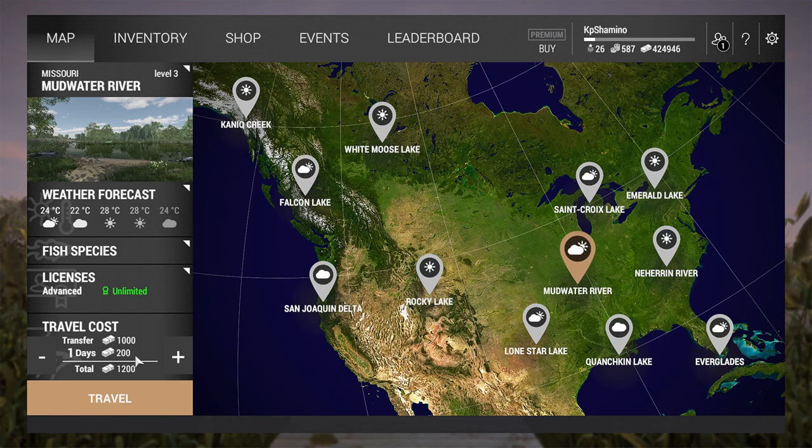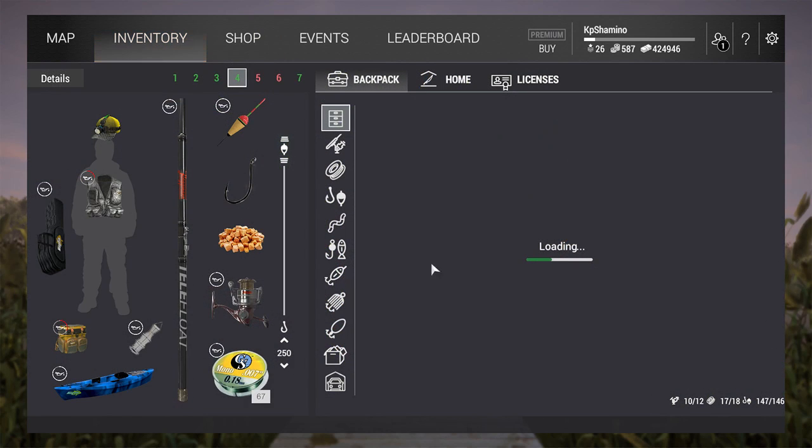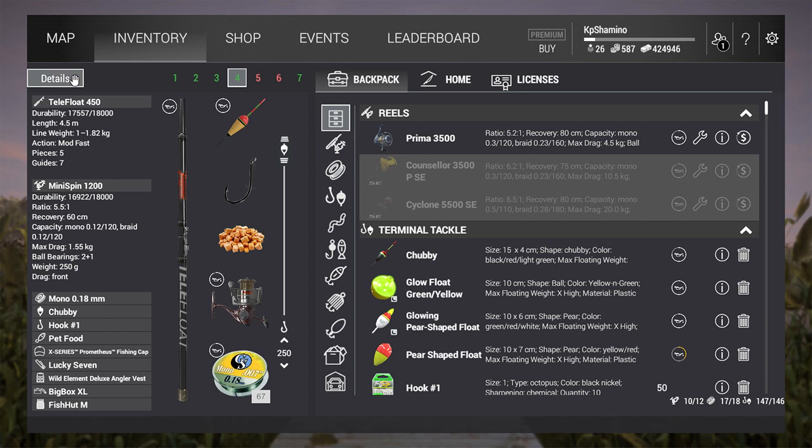After 5 days you get the travel fees back, so that's not bad. I'm going with only level 3 and 4 setups. Starting with the Telefloat 450 - I think that's a starter one - then Minispin 1200, then mono 0.18 line. The line always needs to be the weakest link in this game, otherwise you break your rod or reel. Then the chubby bobber with hook size 1, and pet food bait because that's level 4. If you go higher, buy bigger nets - more net space means more money. You can use small, medium, or large cut bait and go to a 3/4/0 hook for channel catfish in Missouri.